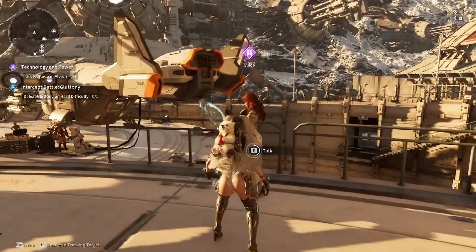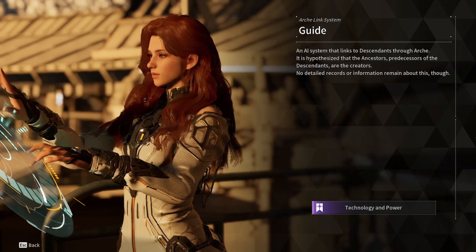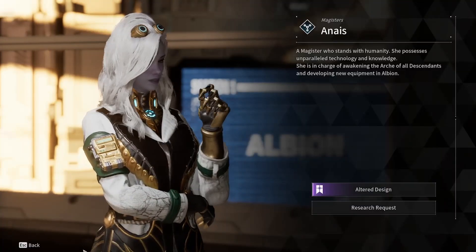Once finished, return to Albion once more and talk to a handful of more people. Eventually you'll talk to Anais, and she unlocks the Inversion Reinforcement system for you.